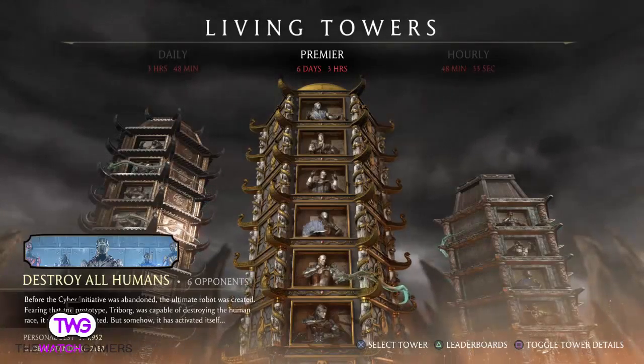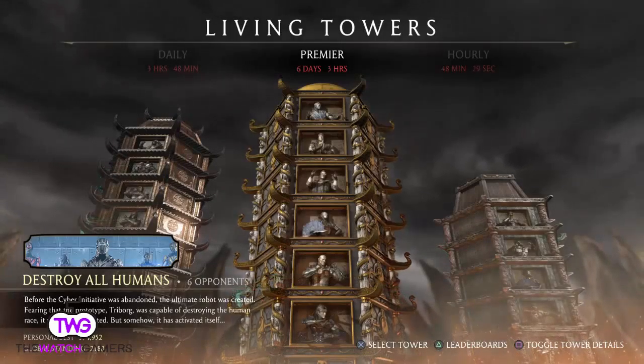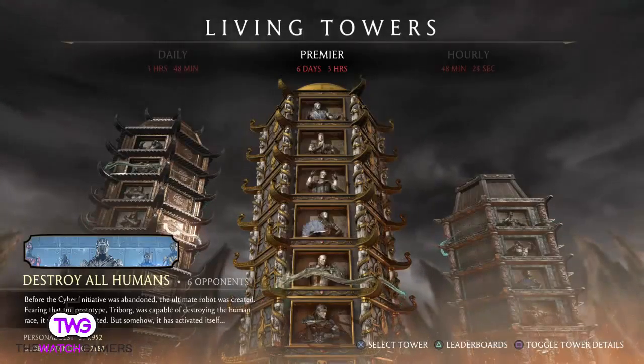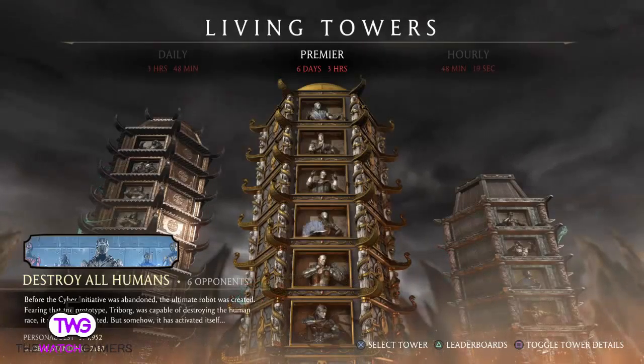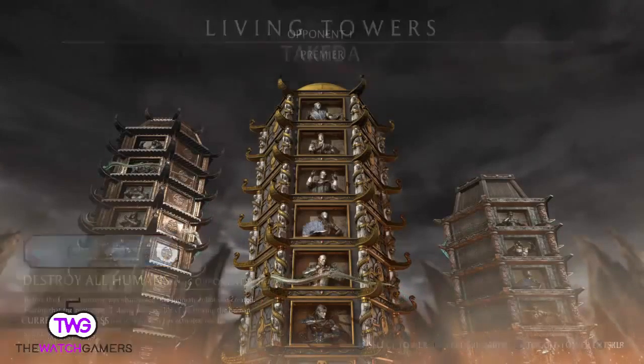Mortal Kombat has a bunch of characters in their combat pack for download and purchase — they're $24.99 from the store. At $24.99 it's a bit steep for nine new characters. Every now and again they'll throw in a mission where you get to play as one of the characters and showcase them. This month you get to play as Triborg, so let's go.